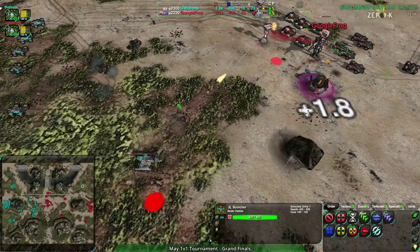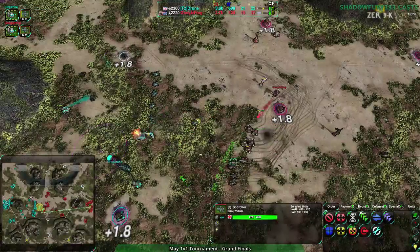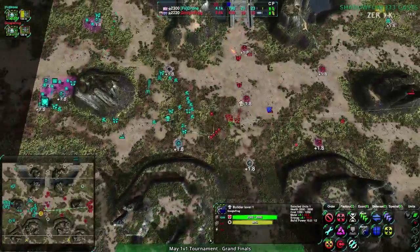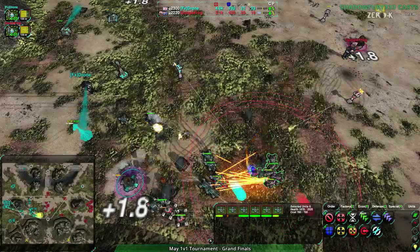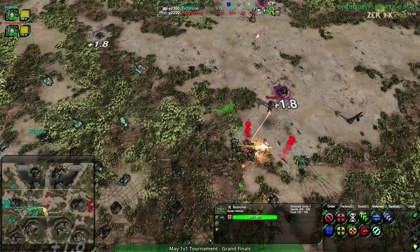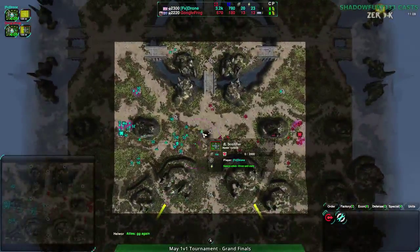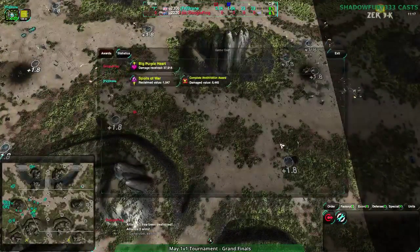You have to meet your opponent with equal or greater force in the center. That's why it's such a huge advantage to rush it - you put down defenses which are two and a half times more cost-effective than units. Rush the center, pork it up with stinkers and a few defenders, then stage raids down the north and south sides. Google Frog went for a couple defenders but was primarily focusing on slashers, and that may have bit them. Drone pushes forward, and Google Frog's commander goes down.